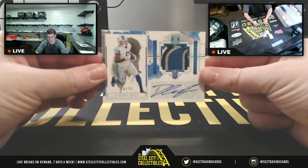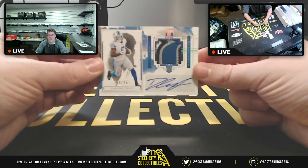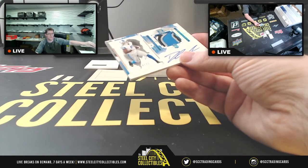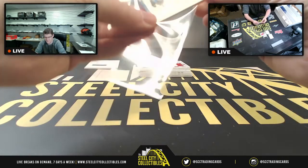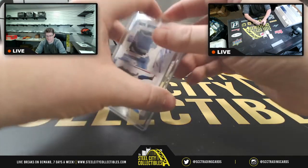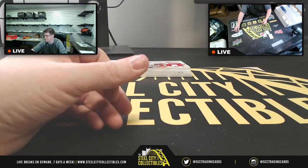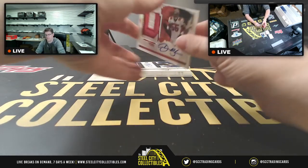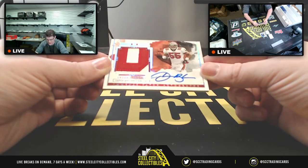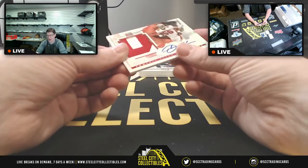Very nice patch here on the DeAndre Swift — this is 18 of 25. Eight goes to Brian. Next up, a Derrick Brooks — very nice — 6 of 25. Five on the Derrick Brooks, six going to Thomas.